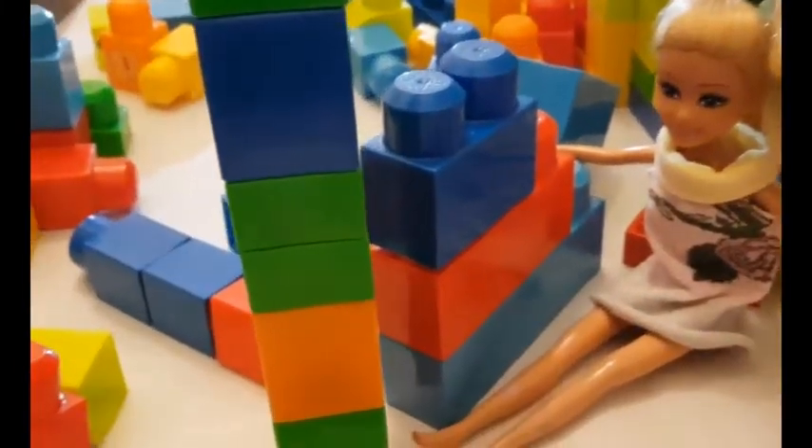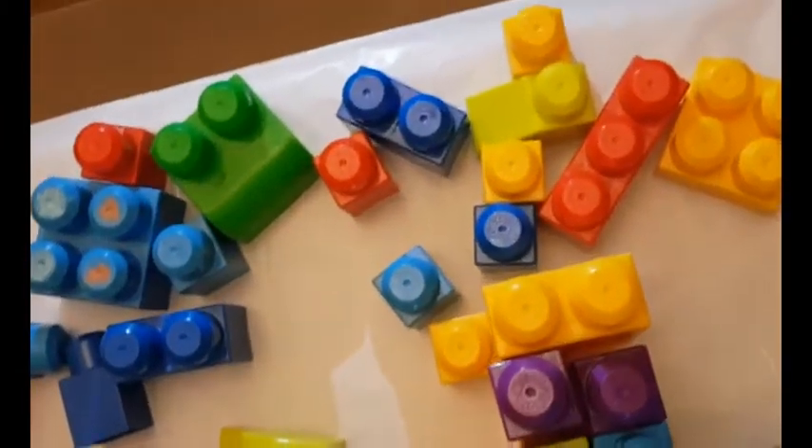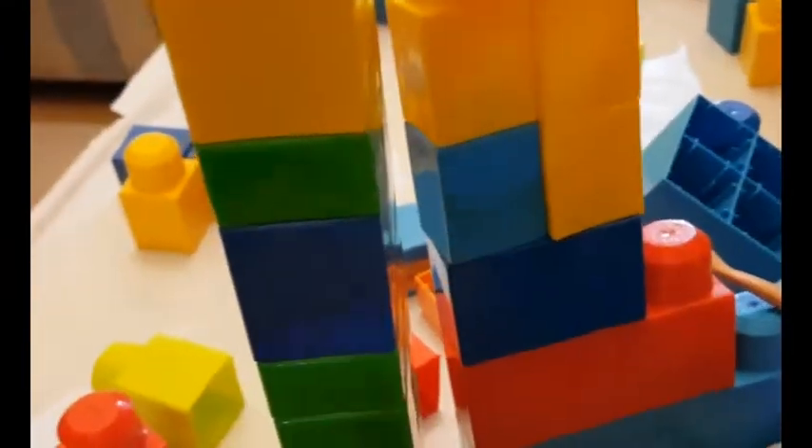Oh, look at this giant tower! Oh my gosh, look — this is a long tower! I haven't seen this. You haven't seen this? I made the rainbow one — but how about yours? I got the rainbow one too! Why is it red, blue, yellow? It will be red, orange, yellow, green, blue, indigo, and violet — the full rainbow!